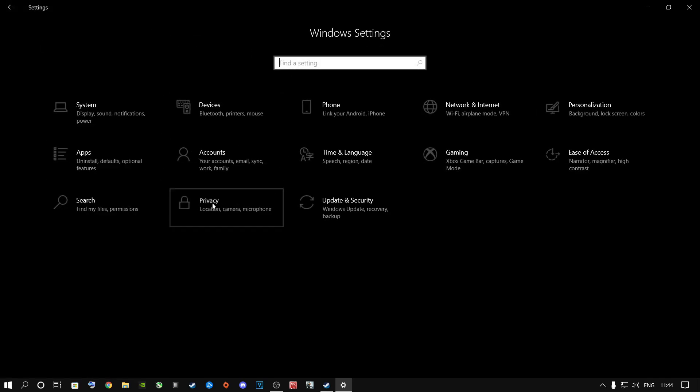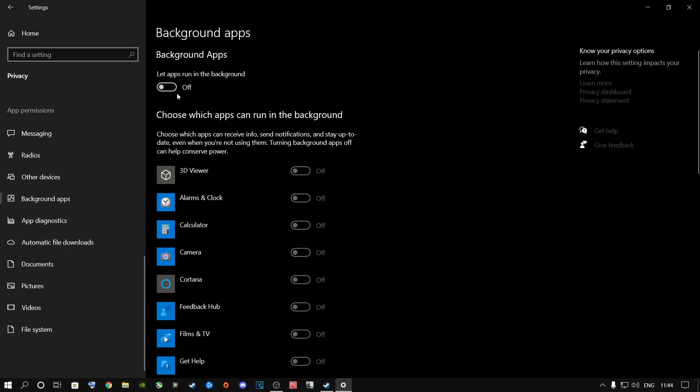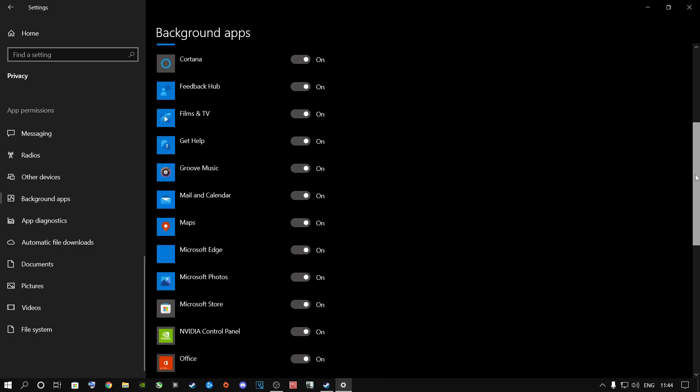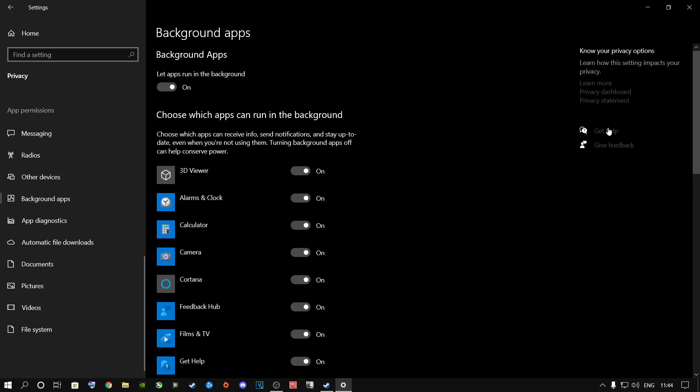Next step you're going to need to do is go to Privacy, scroll all the way down and go to Background Apps. You might have this on, and all of these things are going to run in the background which you don't want, because it's going to use RAM and resources like your CPU and RAM. You don't want that to happen while you are playing any game.